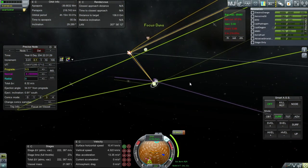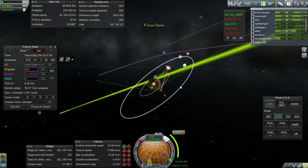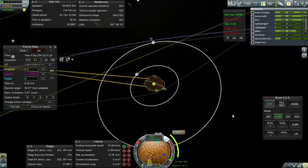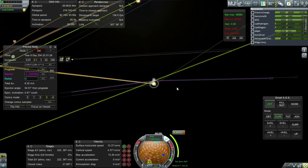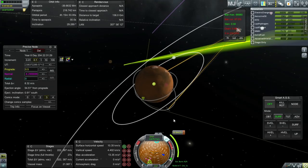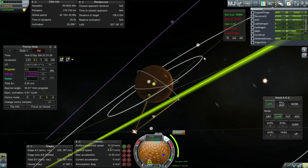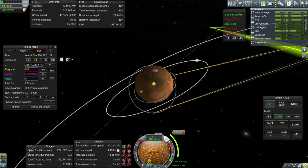The first consideration is that we need to correct our course to Mars. I've plotted an 8.3 meter per second correction burn, taking us from this 14,000 kilometer orbit to a much closer orbit, also going in a counterclockwise direction — no particular reason for that. The important thing is we'll clearly be in an orbit covered by the return stage.